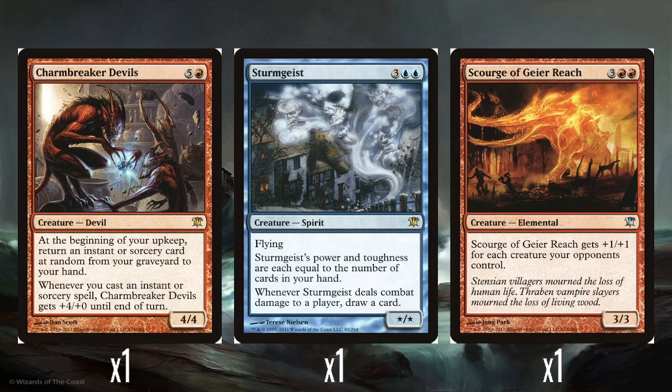The return being random is fine because it's also free. This comes down in the late game where you've probably got a fairly stacked graveyard anyway. If you cast an instant or sorcery spell, even just one, this immediately shoots up to an 8/4, which is pretty good. I think it's an okay rare to have.